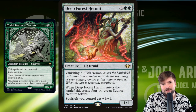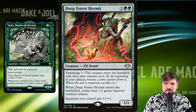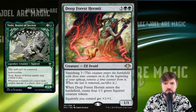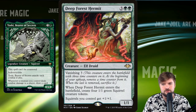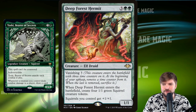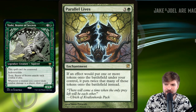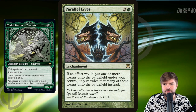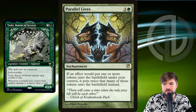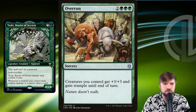Since we do have a legendary squirrel as our commander, we might as well run some squirrels. Deep Forest Hermit comes in for five mana, sticks around for a few turns, enters the battlefield creating four 1/1 squirrels, and gives squirrels you control +1/+1. I like this as just a five-mana investment of getting four 1/1s onto the battlefield, even though the Hermit is going away. Parallel Lives is like Doubling Season — if an effect would put one or more tokens onto the battlefield under your control, it puts twice that many instead.